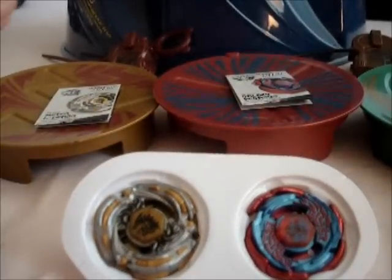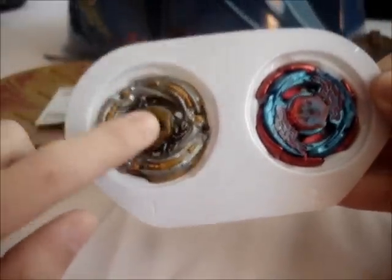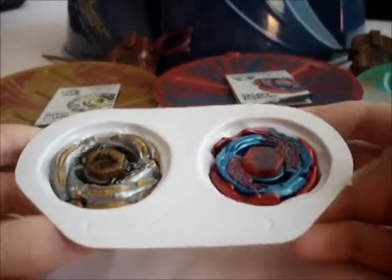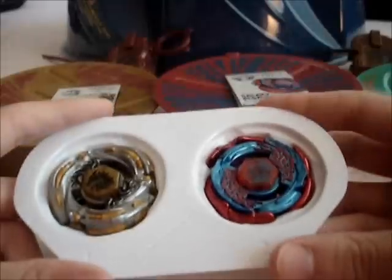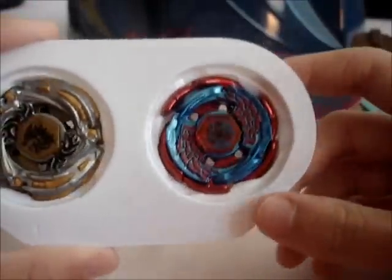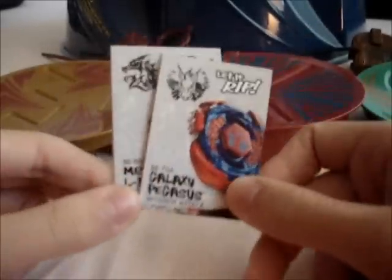Let's get started with what it comes with. The two exclusive tops: Meteo Eldrago, the first type, because we don't have the retail version or the Rush and Assault versions. Oh, spoiler - that's gonna be part of the update. And the recoloring of the Galaxy Pegasus. We also get two Bey cards or character cards. Really cool.